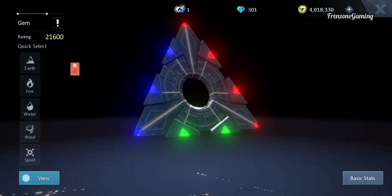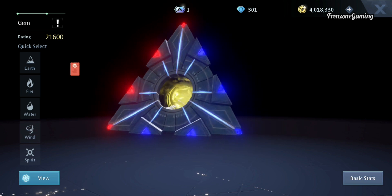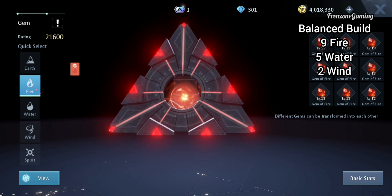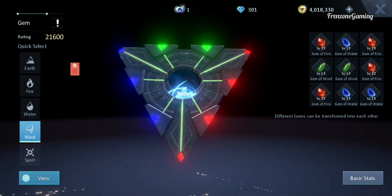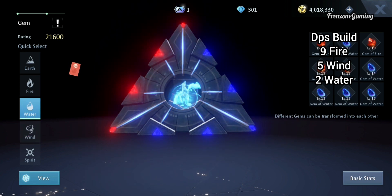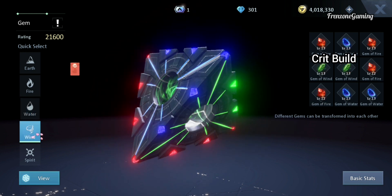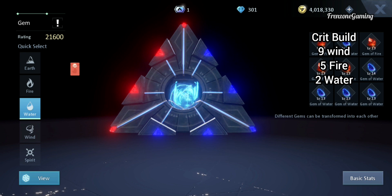For cores, I'll give you three builds. The first is my personal favorite — the balanced build: nine fire, five water, and two wind. This works for every class. Next is the DPS build: nine fire, five wind, and two water, focused on DPS. Finally, the crit build: nine wind, five fire, and two water.